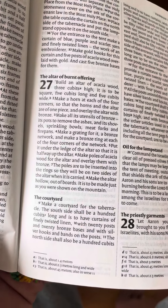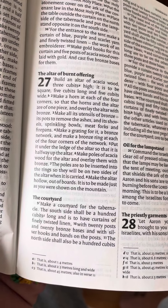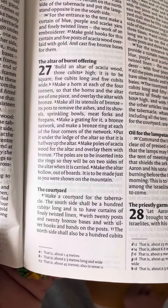Make poles of acacia wood for the altar and overlay them with bronze. The poles will be inserted into the rings, so that there will be two sides of the altar when it is carried. Make the altar hollow, out of boards. It is to be made just as you were shown on the mountain.